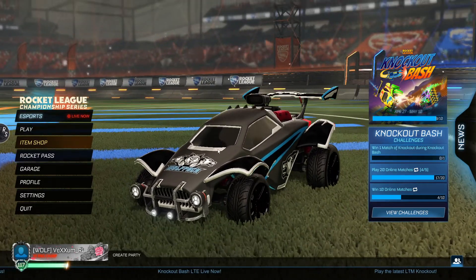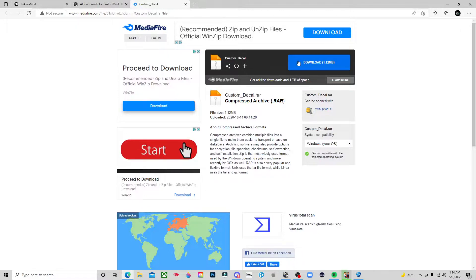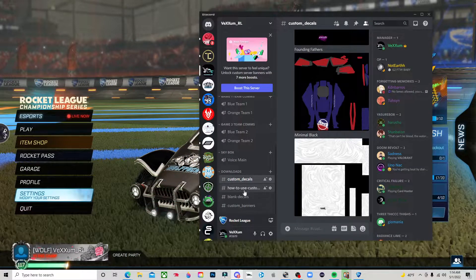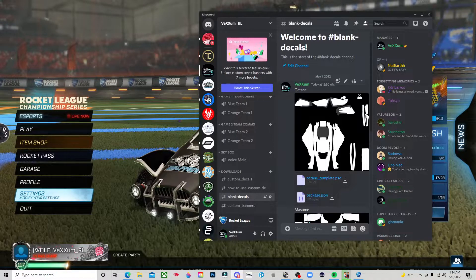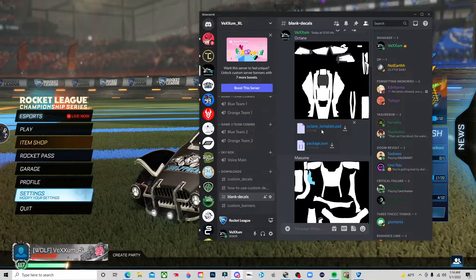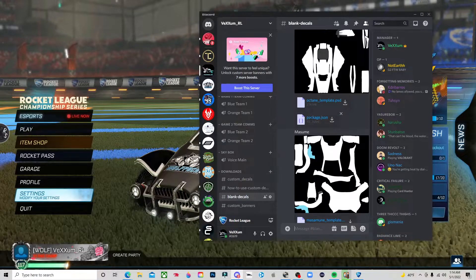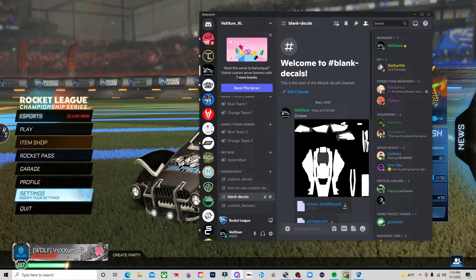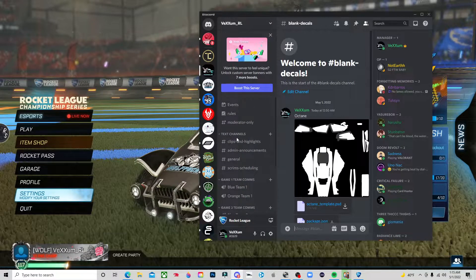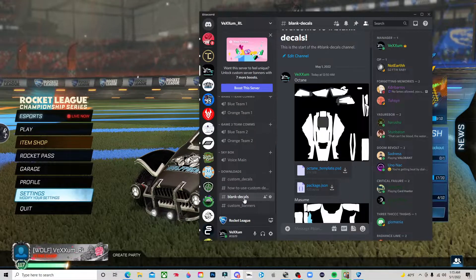After you've downloaded the first link — Bacchus Mod — and the second link — Alpha Console — you're also going to need the third link, which takes you to this folder. Just download it. It's also available in our Discord server under blank decals. I have all the decals there — octane, a photo version to edit with Paint 3D, a Photoshop texture package, the coding package, one for the Dominus and Masame, and a Fennec one I'll upload eventually. Under downloads, go all the way down to find the custom decals and blank decals.